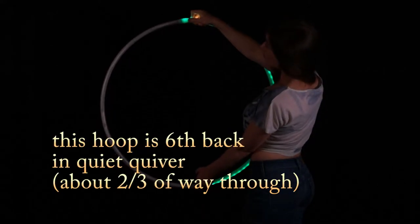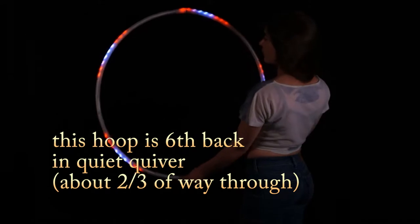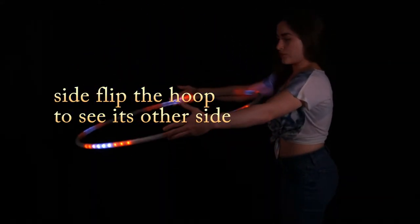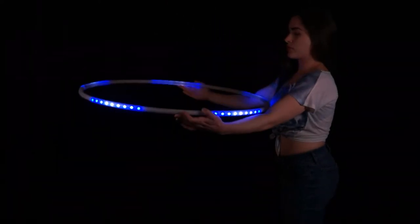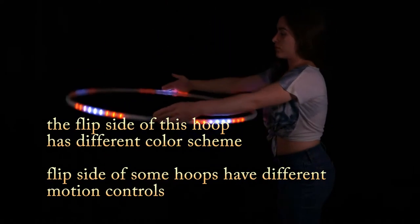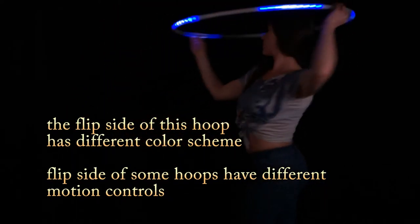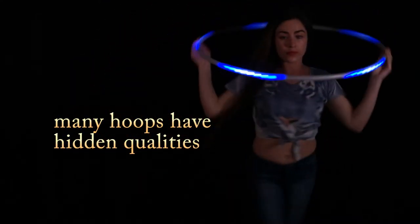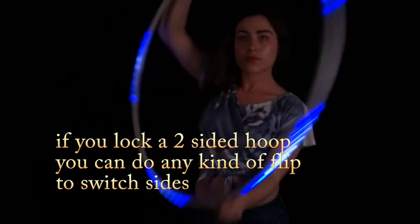Go to the hoop in the quiet quiver that sits back from the end, or about two-thirds of the way through. It's a two-sided hoop, so one side will be blue and the other side will be red. It's the same hoop, it just has two sides, and there are a couple of these scattered around through the different quivers.